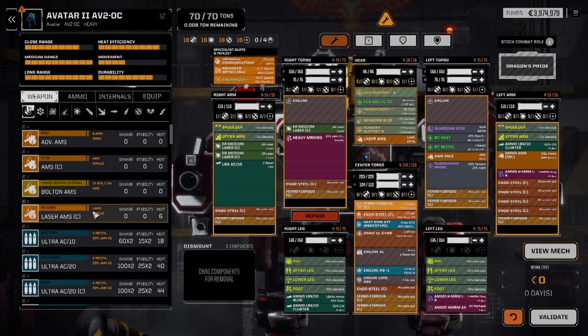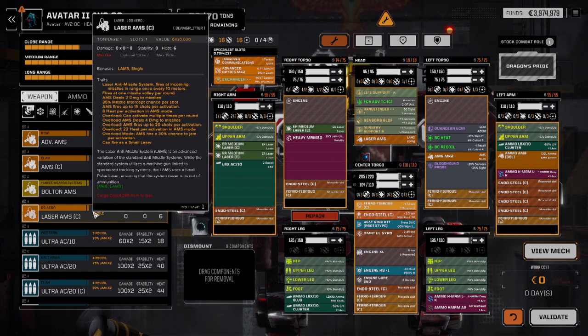The Clan Laser AMS is superior to the Intersphere Laser AMS. As you will find with most things, the Intersphere Guardian is actually slightly better, even though it's half a ton more, but that's neither here nor there. We've got 2 damage normal, 4 damage in Overload, which actually makes the Laser AMS very good for taking down high hit point missiles like Thunderbolts. A lot of heat - 22 heat per activation in Overload, and 8 heat normally.